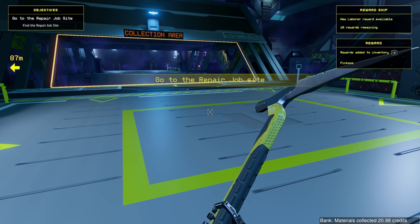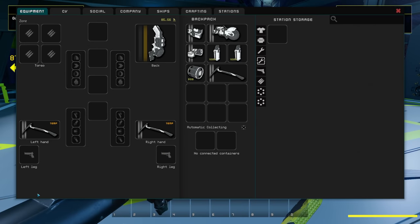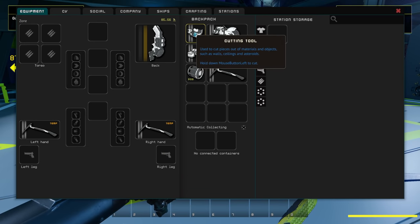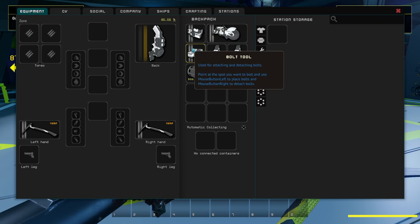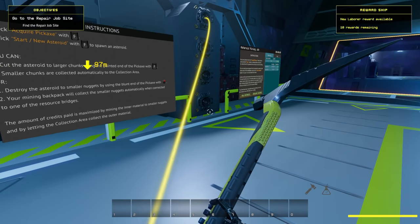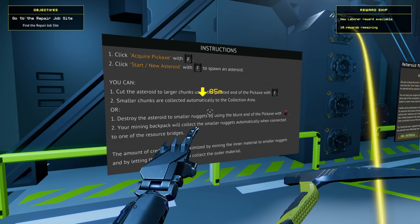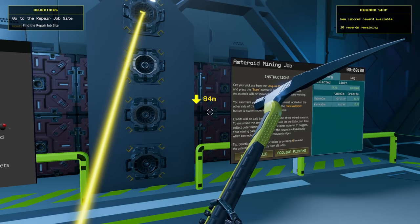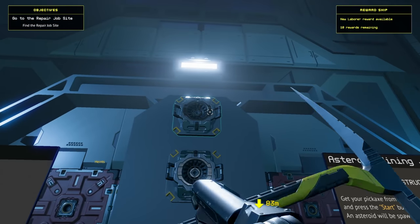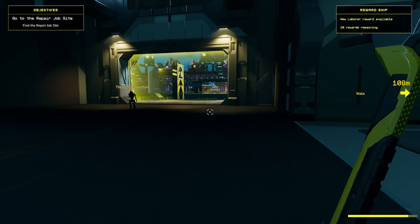Alright, we're good to go! Materials collected - we got some stuff. New labor reward available, 10 rewards remaining, rewards added to inventory. Oh look - there was a cutting tool, a buzzsaw, a bolt tool, a mining backpack, a pickaxe, and a bolt tool magazine. I like the inventory! Click to start an asteroid. We are good - now I need to de-tether from that. Oh this is super cool, I'm liking this already!